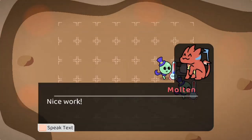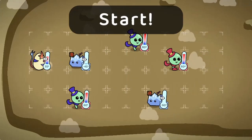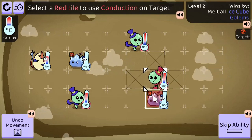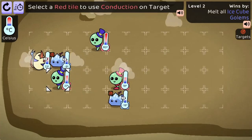Join your little brother to rescue your father from the ice golem mage's freezing spell. Master heat flow to find success in this chess-like game. On your turn, move your units and use abilities like conduction and radiation.